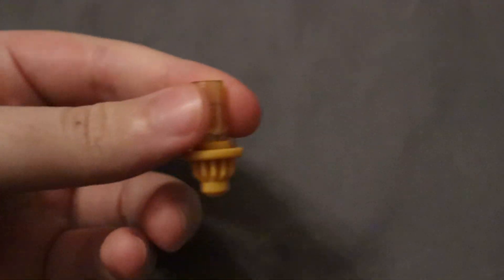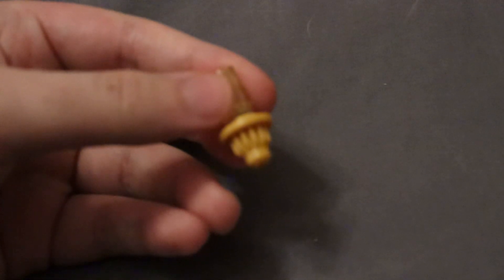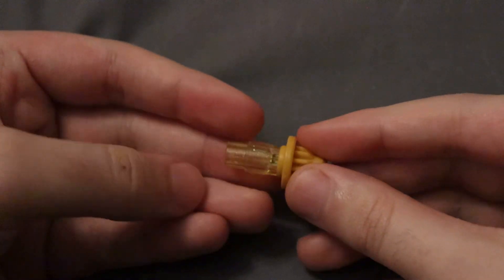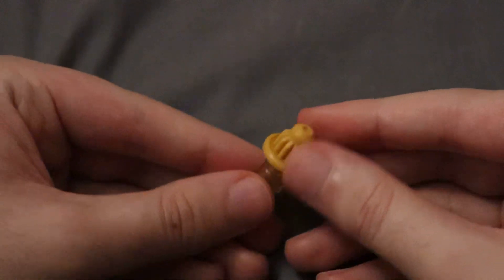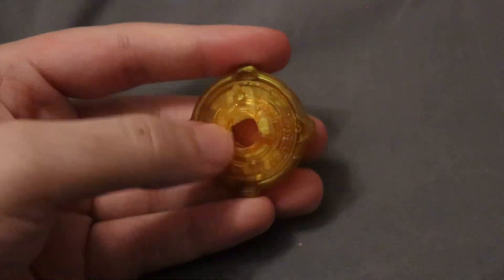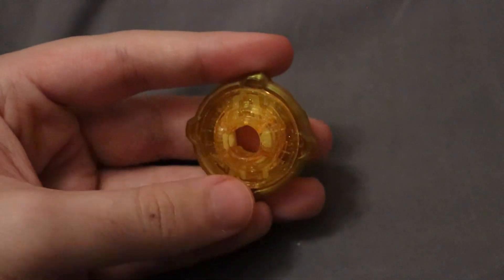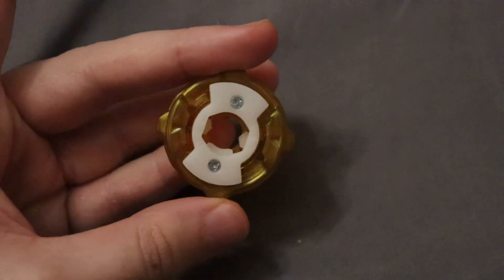We'll start off with the bit here. This is a nice golden taper — looks pretty nice, got this kind of translucent yellow. Moving on to 460, again translucent yellow, but this is darker than the translucent part on the bit — almost like a yellow-orange — and then gold for the outside. Just a nice looking 460.